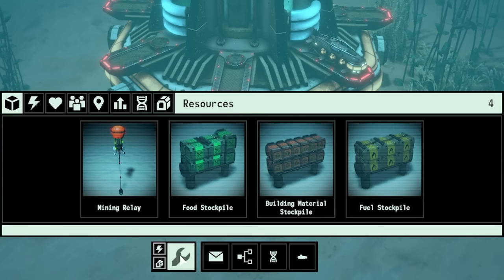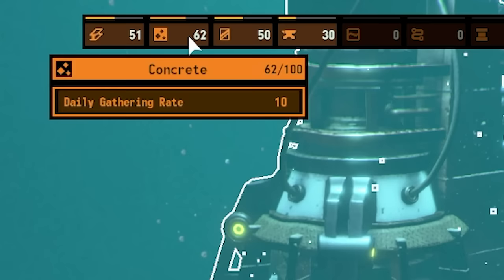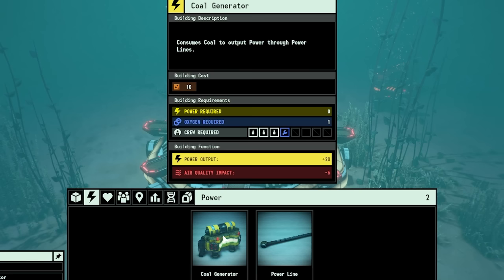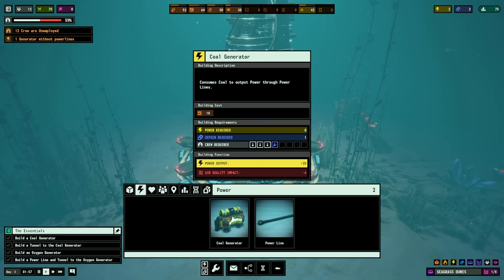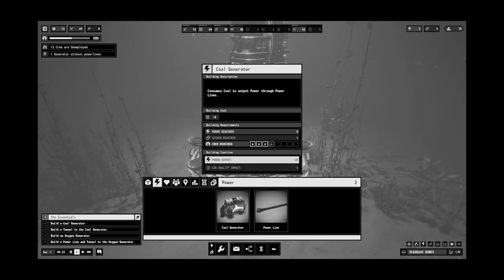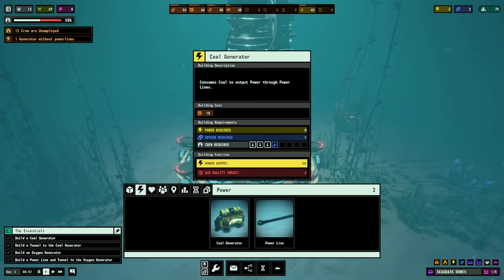Next mission - we need power and oxygen. Back in the buildings tab, if we come to the power one, we can build a coal generator. The building cost is 10 lumps of concrete - we've got 62. We're also gathering 10 a day now, so we can definitely afford one or two. Worth noting, although it creates 20 power, it does have a negative impact on the air quality. So we will need something to clear that up later, but for now it's early days. Pollution, shemelushion.